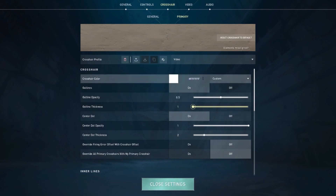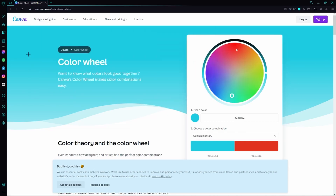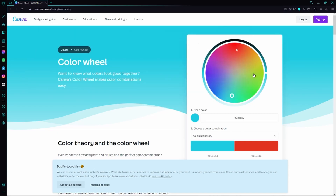Now we can edit this code right here. What we are going to do is open any color wheel — for example, this one from Canva. You can either search for 'color wheel' on your browser, or you can simply click the first link in the video description which goes to this website.